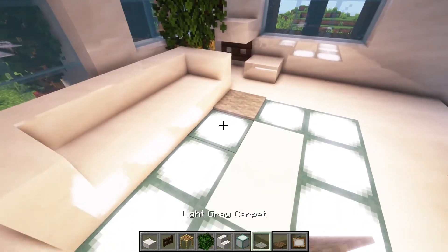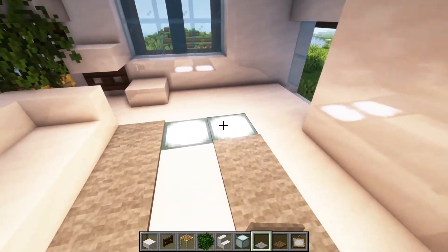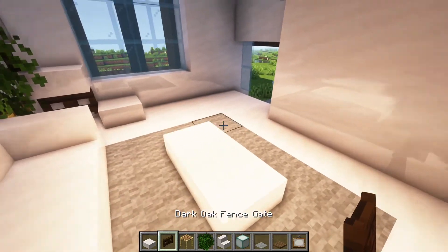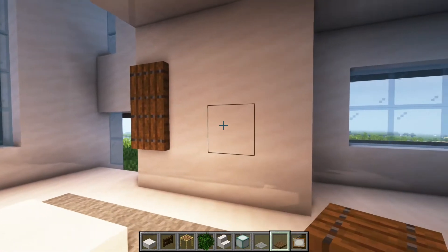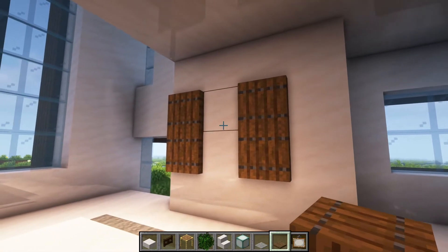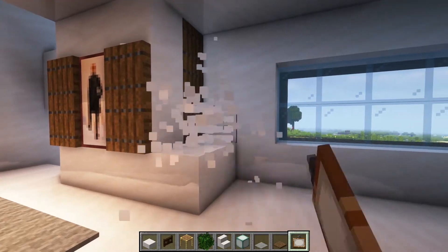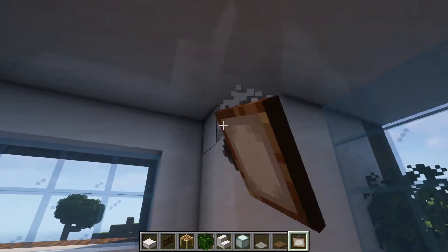We can put some carpet on top so it looks better, then add some smooth quartz slabs. Here we can add some trap doors and a painting in the middle. You can go ahead and remove this wall here and also this wall here.